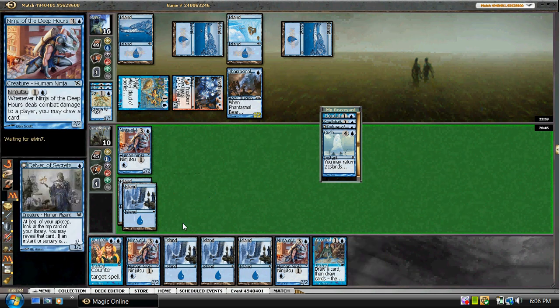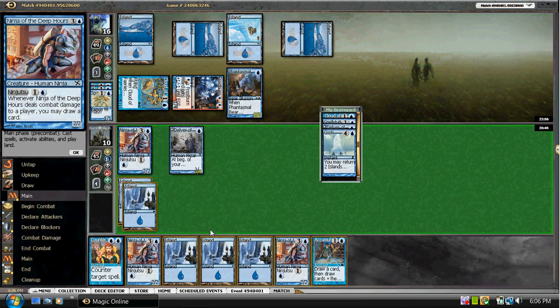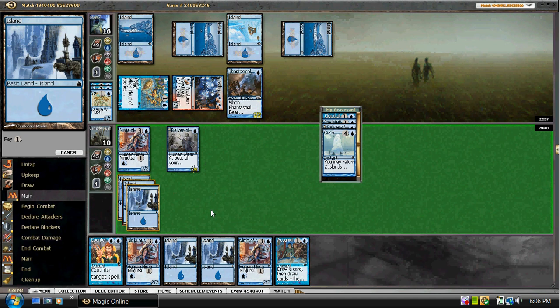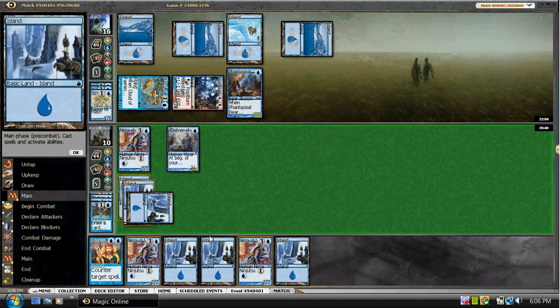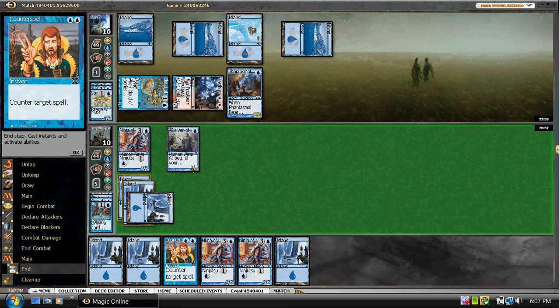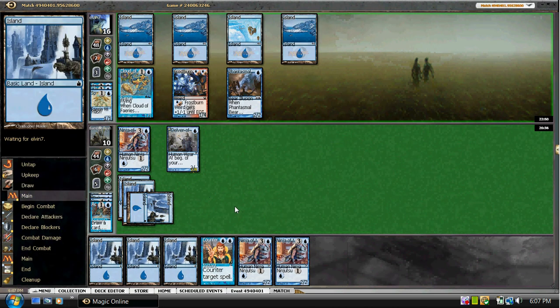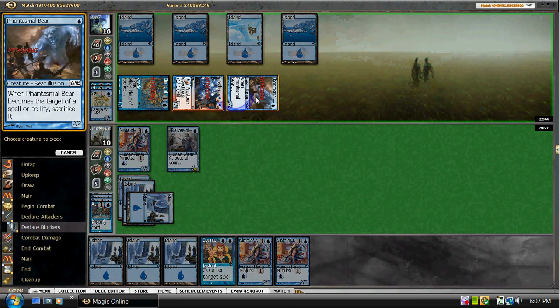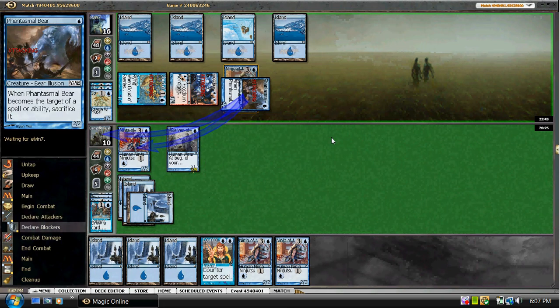We'll go ahead and play this Delver, play a land, and I guess we can AK here — just use that extra mana. We have a bunch of lands and some Ninjas, so we'll just hold it. We're definitely on the defensive now. I think we'll trade with the bear if he sends it in. It looks like he's got a Spire Golem with counter magic backup.